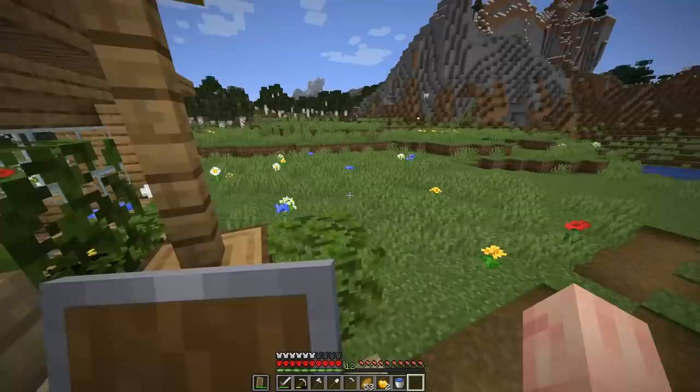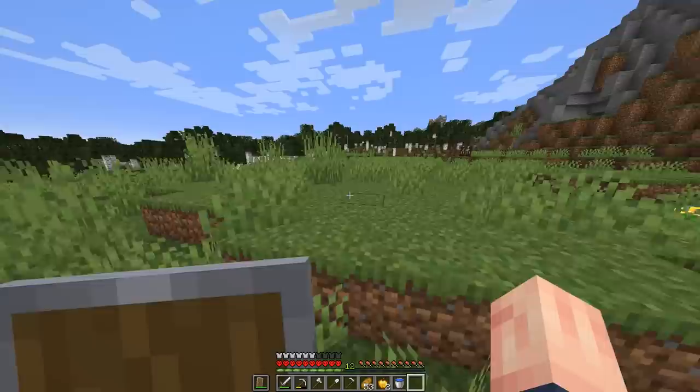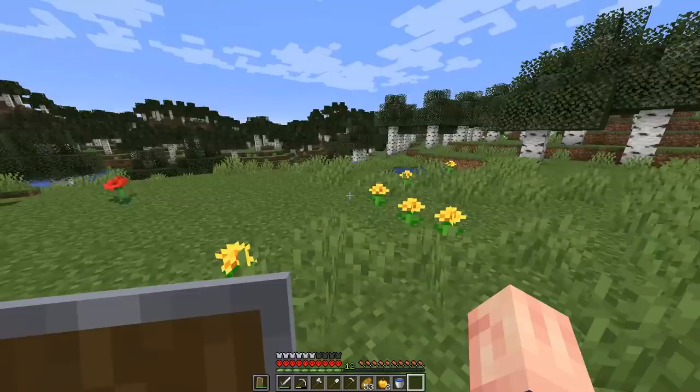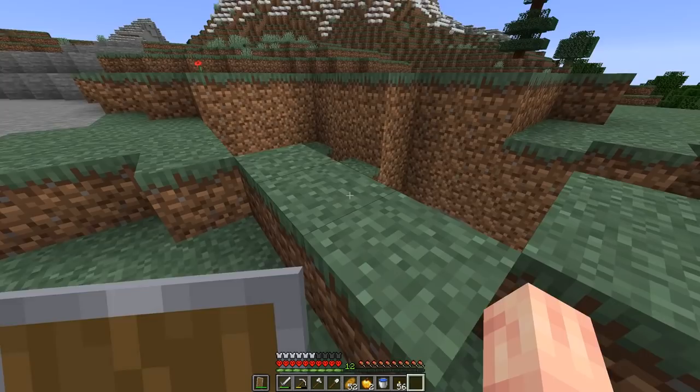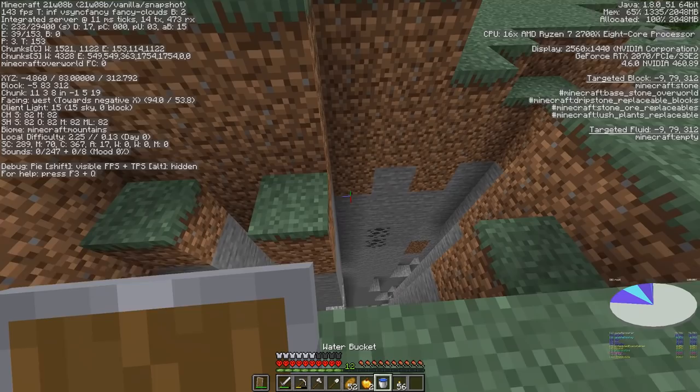I'm going to try to look in the overworld for a nice cave where I could drop down — maybe a ravine or one of the new cracks in the earth. There's a new cave generation feature — cracks — which are thinner than ravines but go down way deeper. Maybe we can explore one of those. I've found something terrifying — one of these new cracks in the earth that just goes down so far. I can barely see down there. Our Y level is currently at Y level 83, so let's see how far down this takes us.